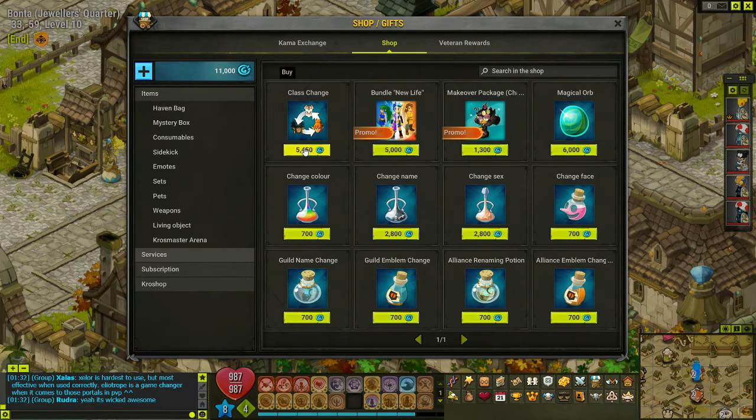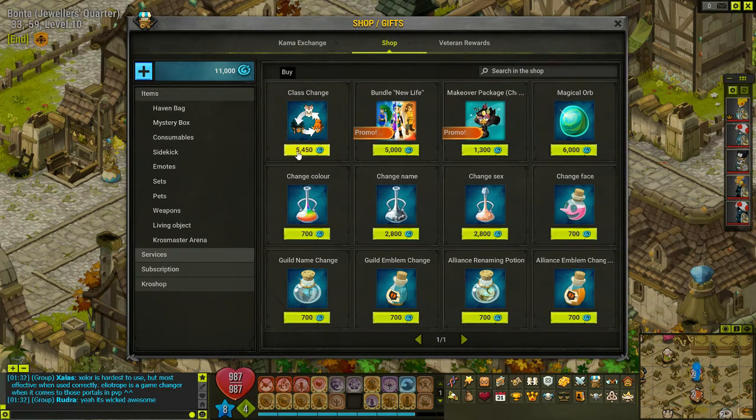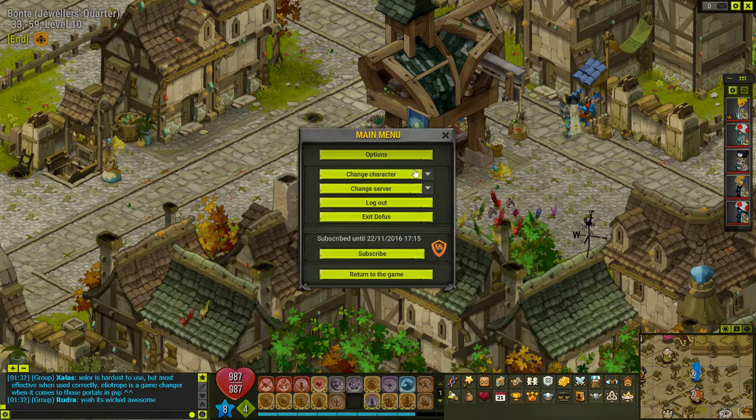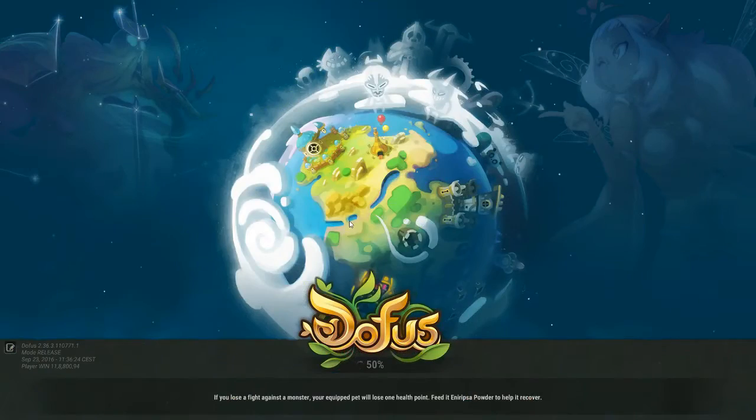That's not the point right now because we are changing the class. Let's go ahead and do that — yes, I want to buy the class change. Class change purchased — congratulations, you can change your character's class the next time you log in. Let's go ahead and do that. I don't think I'm going to have to log all the way out.